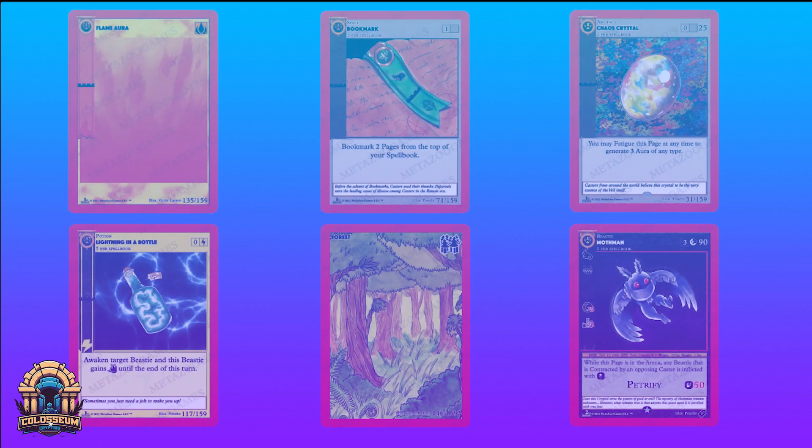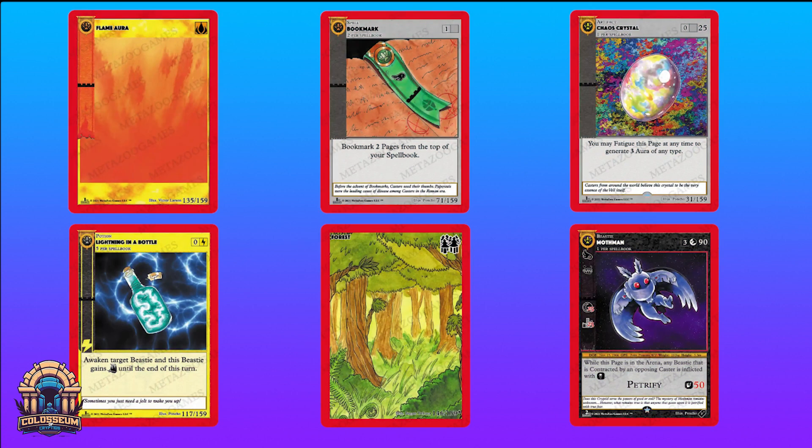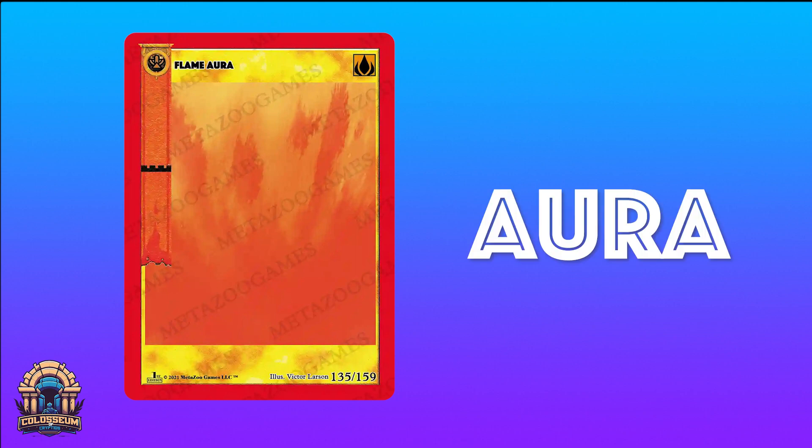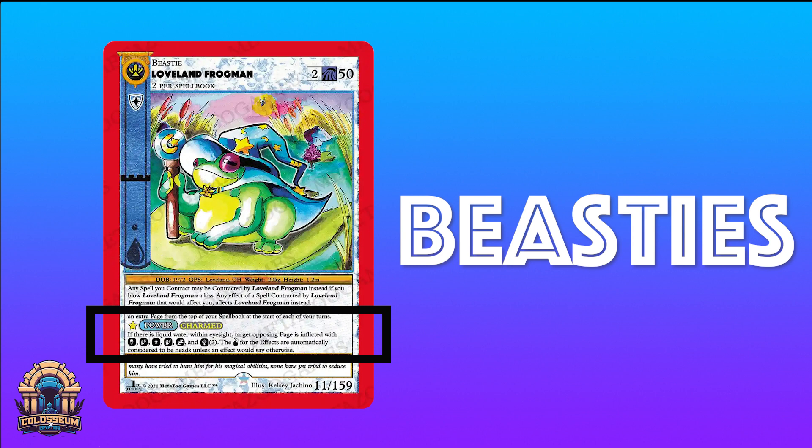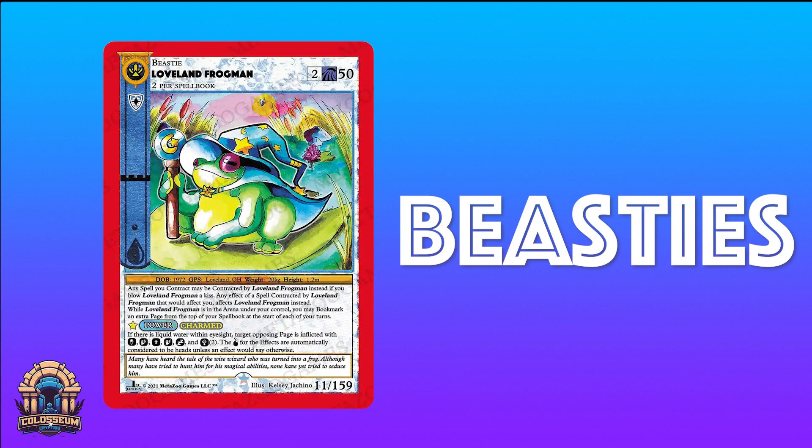So what will these pages in your chapter consist of? There are six possible types of pages available currently. The first is known as aura — these pages are your resources and will be used to bring other pages into the arena throughout the game. Next, we have beasties. These are the cryptids that you will use to attack opposing casters and their side of the arena, as well as perform powers that a beastie may have on the page. Beasties are considered permanent pages and stay in the arena until another page acts upon it that may remove that beastie from the arena.